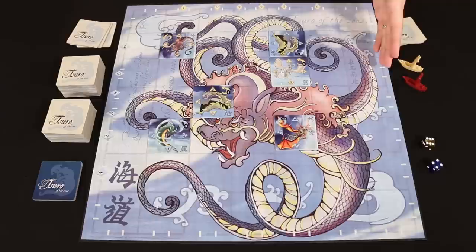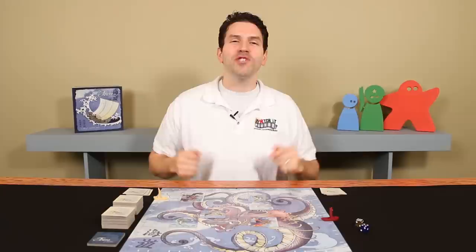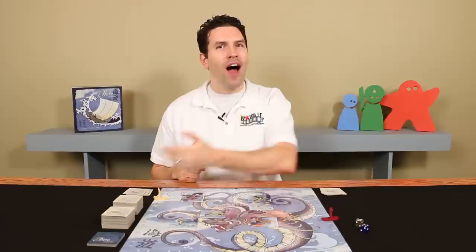You'll notice around the outside of the board there are several white dashes. These are the starting marks. Beginning with the oldest player and then continuing clockwise, each person will take their ship and place it onto one of these starting marks. And that's the setup.